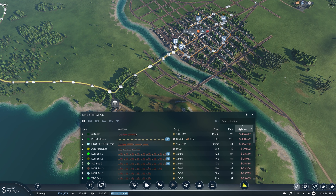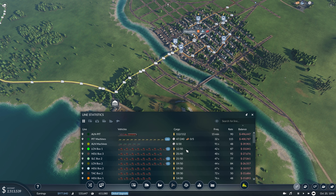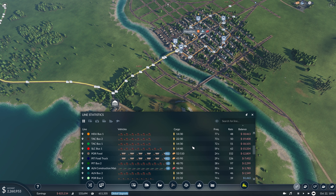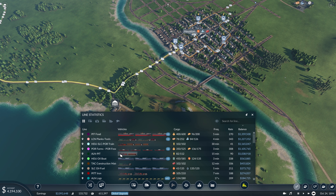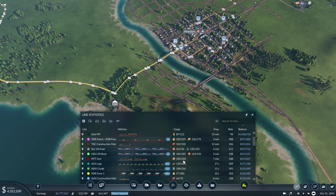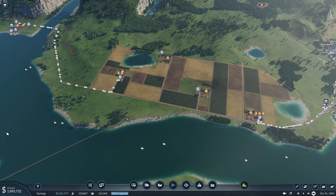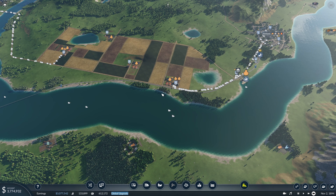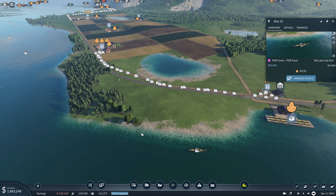Let's check all our lines and make sure nothing's going too crazy. It looks like our machines line here is losing us money, but that will slowly even out over time. Nothing else looks too crazy - just a few vehicles with a slightly irregular cycle. All these boat lines look really good, as well as some of our trains. We can now move on to our next area to upgrade: a lot of these farms in this area, plus our boat line - we might finally be able to upgrade these boats to something with a bit higher capacity.